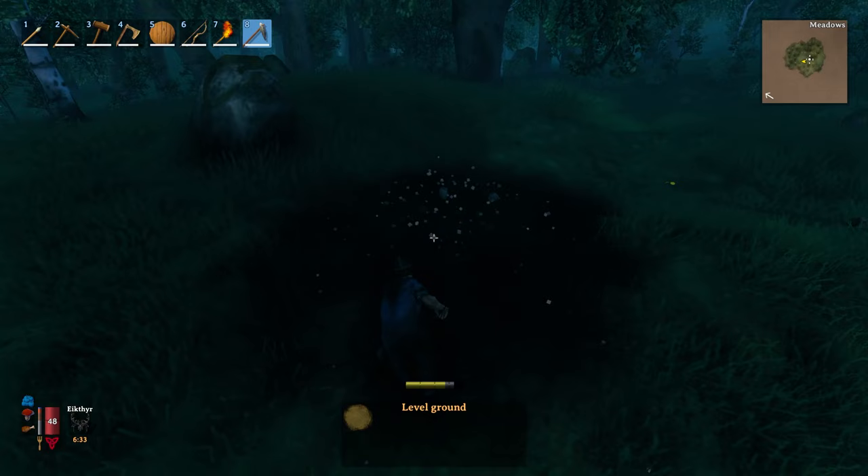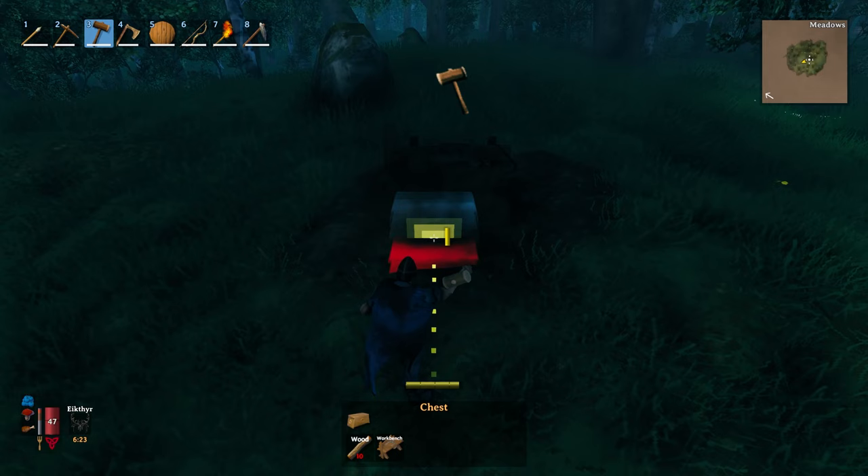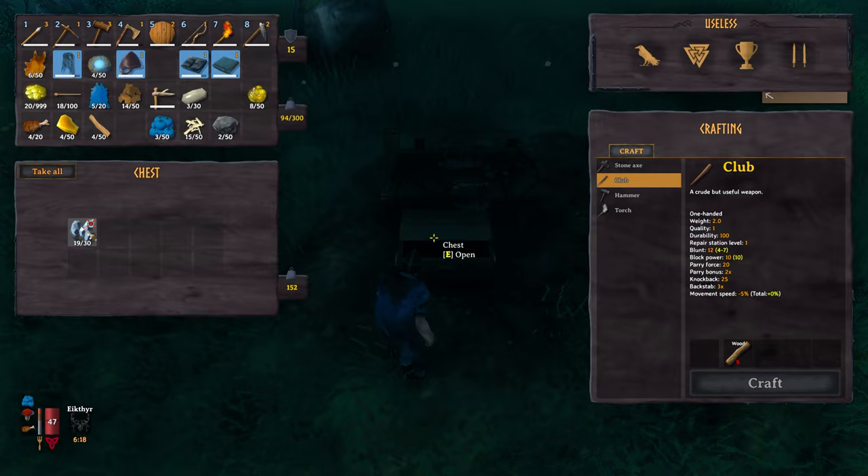This doesn't have to be done in a new world — you could use a pre-existing single player world — but the important thing is that it is a separate one from the one with the portals in it. Once you've made the chest, simply place whatever metals you want to transfer into the chest, then log out of your single player world and go back to the world that contains the portals.